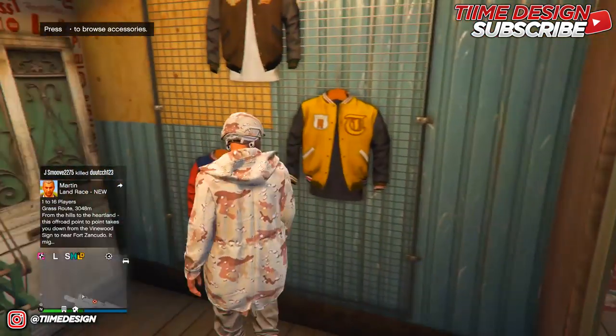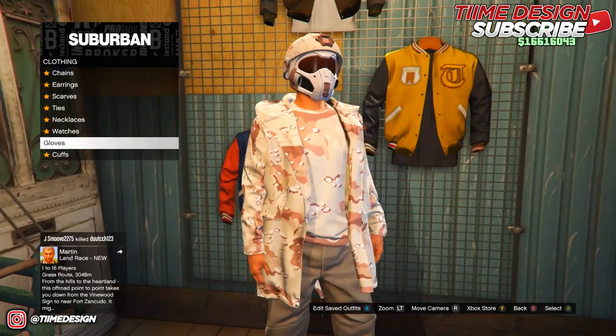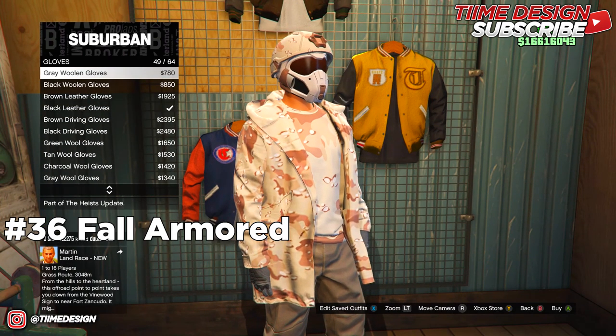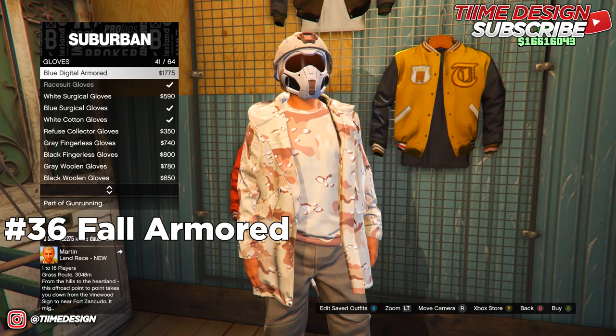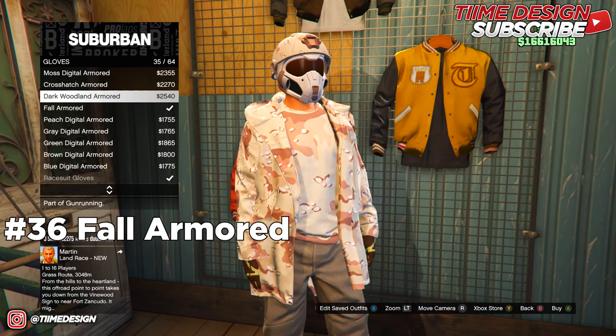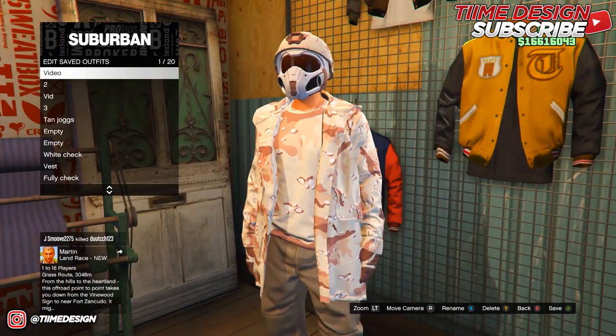Now go over to Accessories and purchase the gloves. Look for the Fall Armored gloves — they're going to be number 36. Keep scrolling up and you'll find number 36, the Fall Armored gloves. Purchase these ones and they all match the outfit.